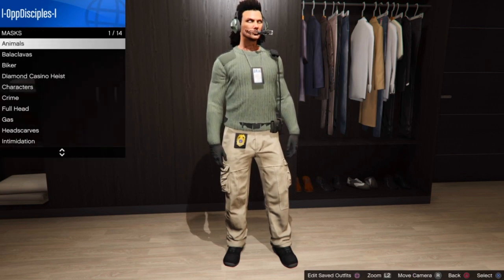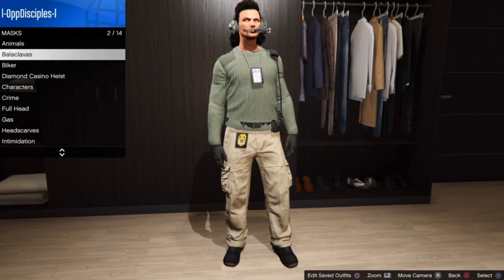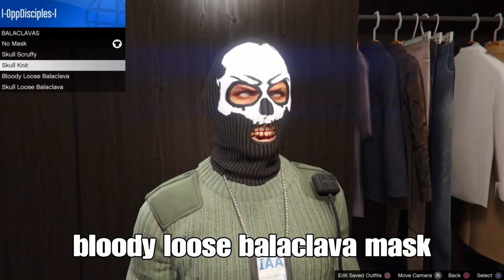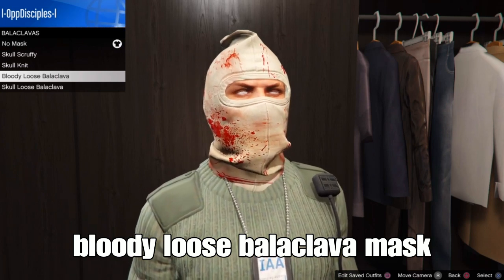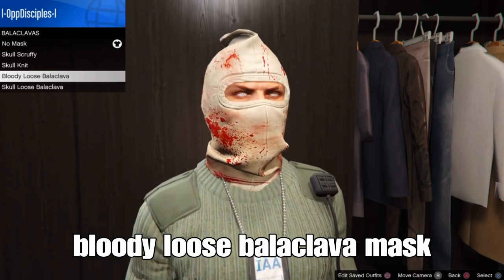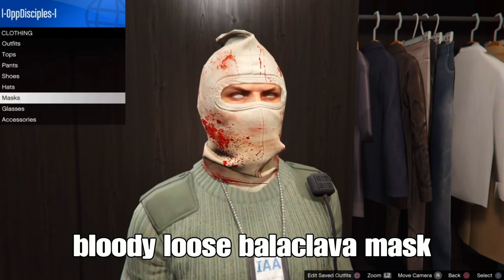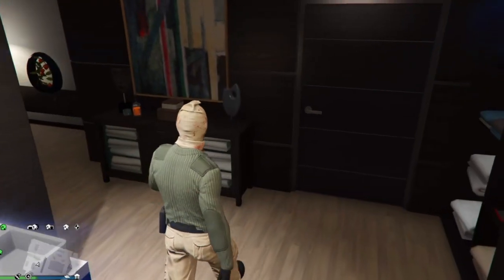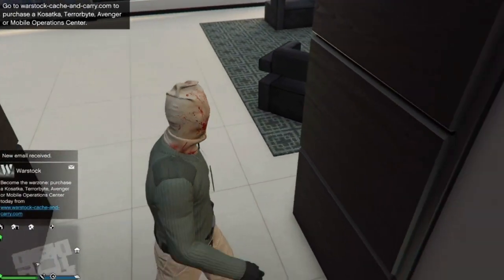The next step is to add a mask onto the headset. Go to the mask section and select any type of mask you want with the headset. I'm going to use the Bloody Lucid mask. Select this mask or any mask you want, then do the technical glitch to add it to the headset.